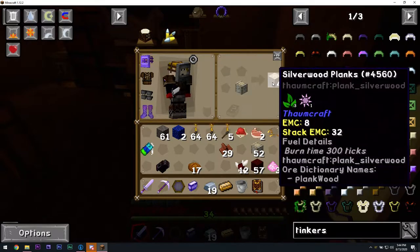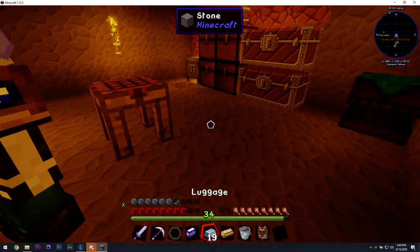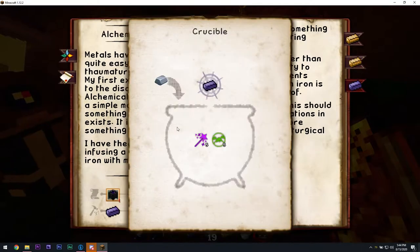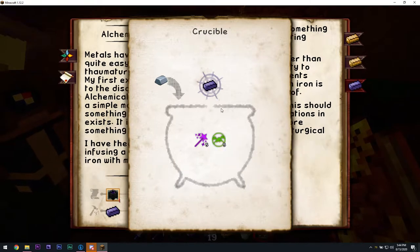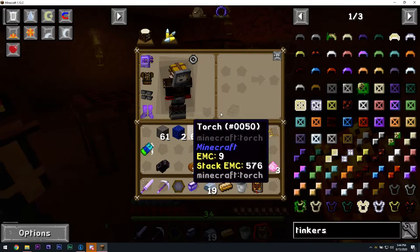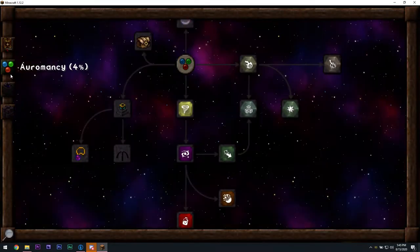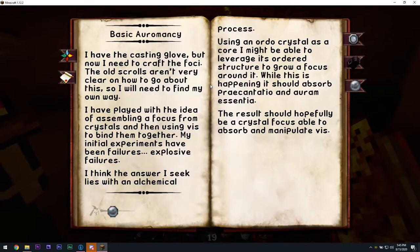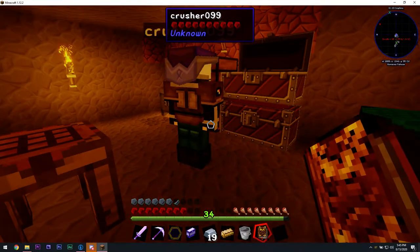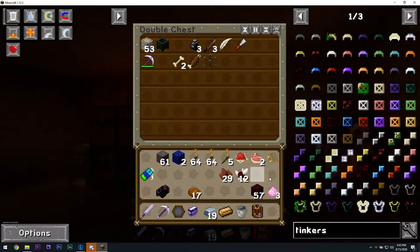Silverwood planks also have aurum, but the log has more aurum than a plank, so the log is more useful. For the second step I need — wait, why did I need aurum? I don't — I need perditio and pre-cantatio and terra. I was looking at the aurum needed. I got pre-cantatio and terra just fine. I don't need glass. That must be what Matt's working on. Yeah, that's what I was looking for — the blank lesser focus. I'll put some silverwood logs in the top chest, Matt, since they have aurum.